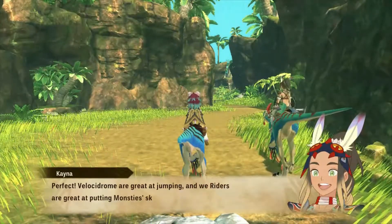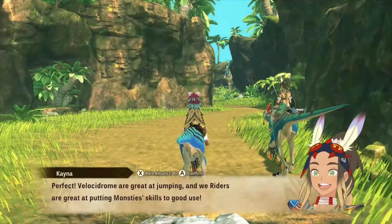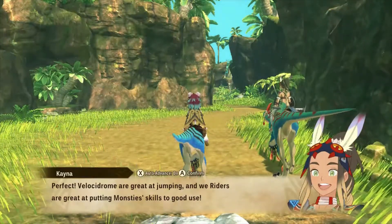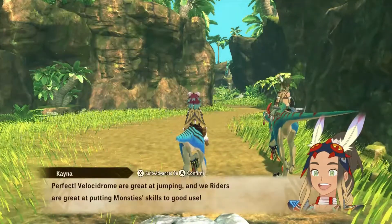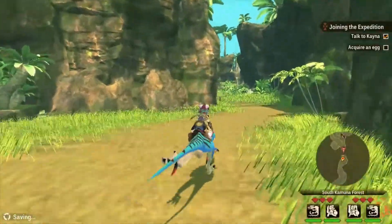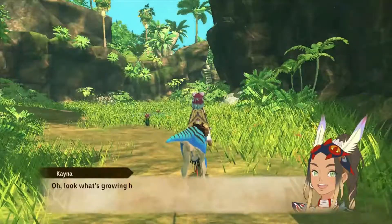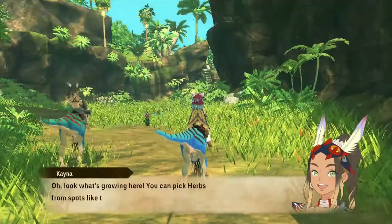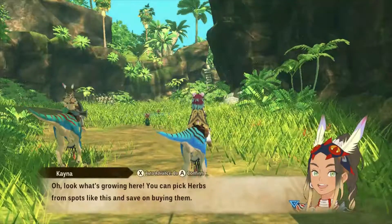Perfect. Velocidrome are great at jumping. And we riders are great at putting monstie skills to good use. So these aren't the prey — these are the drones, so they're bigger and better. Anyway, let's go on ahead. And oh, look what's growing here — you can pick herbs from spots like this and save on buying them.